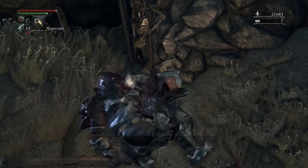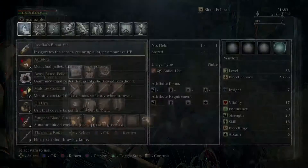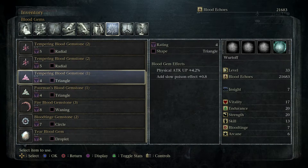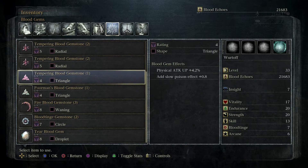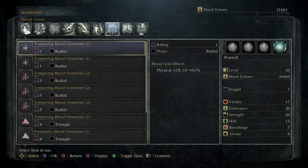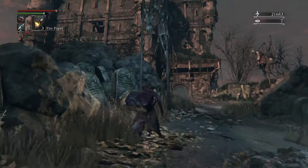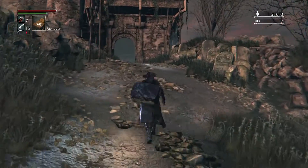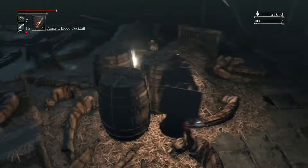What we're going to do - we're going to head over where we killed that giant and steal the item inside the treasure chest to get the tempering blood gemstone. It's a very strong triangle item - physical attack plus 4.2% and add slow poison effect. So we're going to be doing a slight buildup of poison damage over time on enemies with this thing. Not significant enough to really get poison going, but it's something there. Let's go ahead and run into the boss fight, but we're not going to fight the boss - I'm actually going to show you guys an easy way to take her on. I want to show people the easiest ways to get through this game.